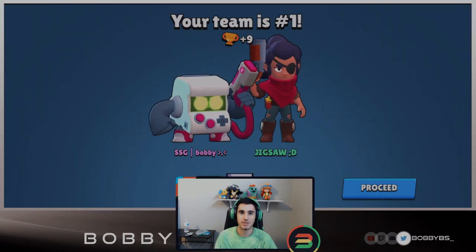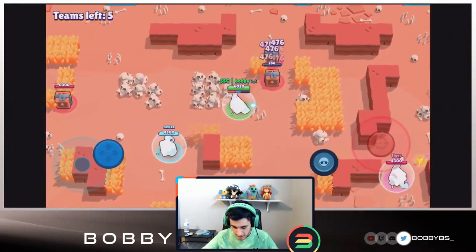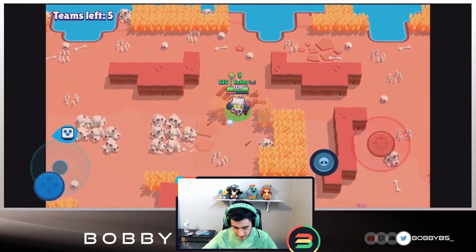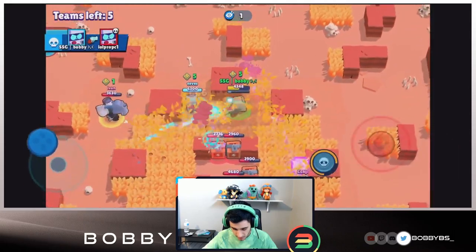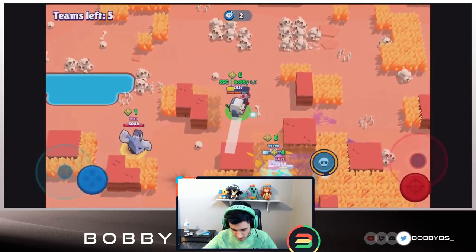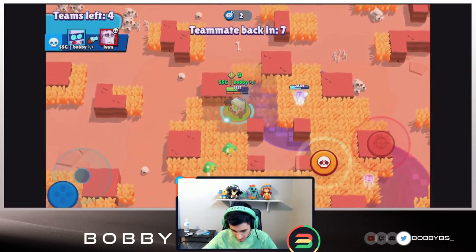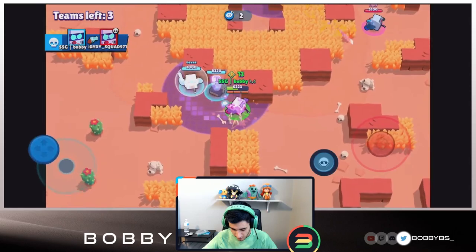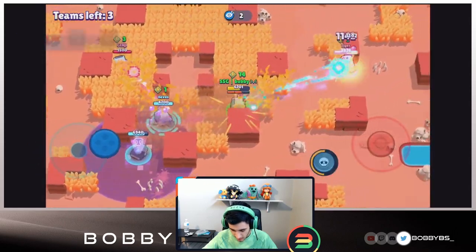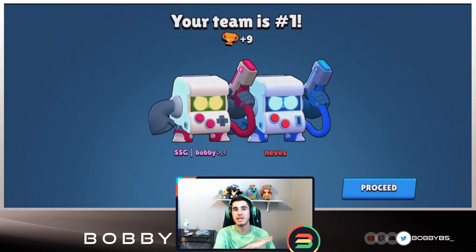We accidentally queued duo again so you guys get one more extra game. We're with two 8-bits which seems so unfair. We walk right up - I thought we were going to go down but forgot how broken this brawler is with its DPS. We dominate mid, our teammate goes down but we snipe that Frank away. We have 13 boxes, running around lasering everybody - no one stands a chance. We absolutely destroyed that entire game in like 40 seconds, walked around, killed everybody, wasn't even close.